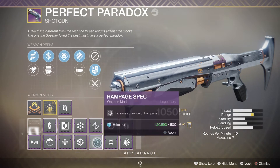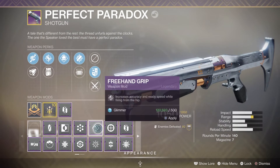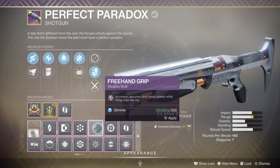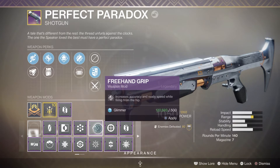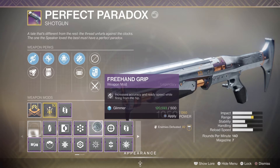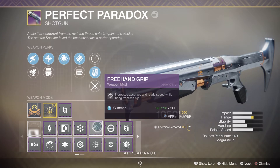Another one for crucible is Freehand Grip - stuff where you're not particularly aiming, just firing from the hip. It increases accuracy and ready speed while firing. While you're running around, you don't need to aim down it to get that tight spread from the shotgun - it just nips everything in a little bit better.